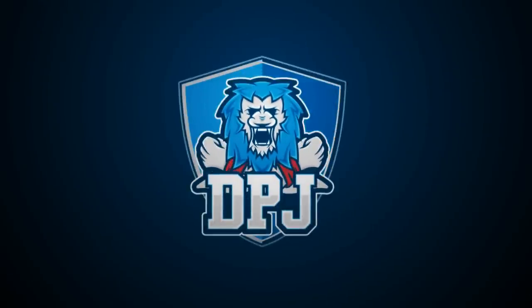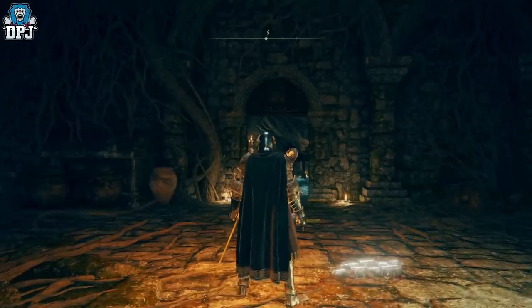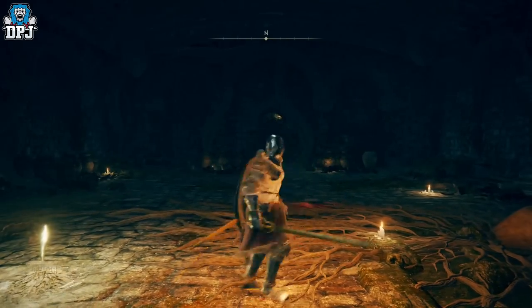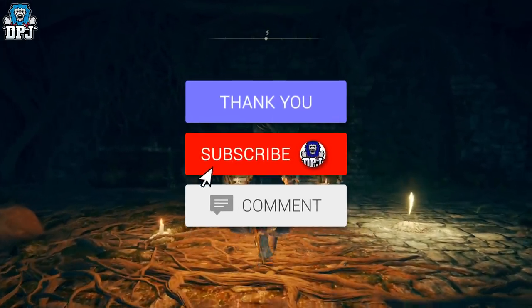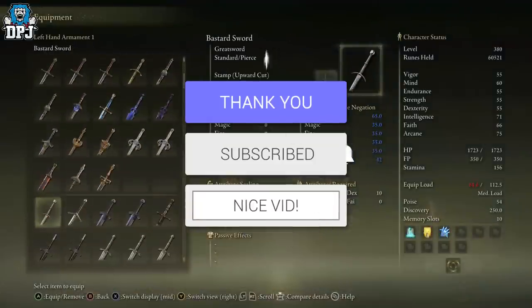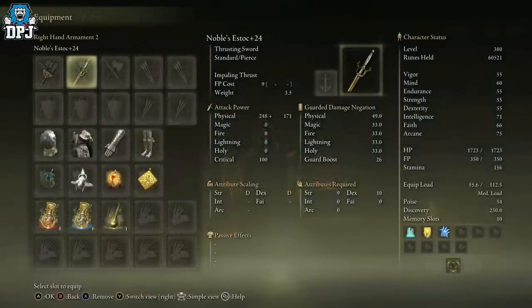I'm back with another Elden Ring video, and today I bring you yet another rare weapon. This one is super rare, like the one I covered yesterday — the Noble Slender Sword. That weapon has a 0.5% drop rate even with 100 discovery, so at 200 discovery it becomes 1%. It is super rare, dropping from a few enemies scattered around the map.